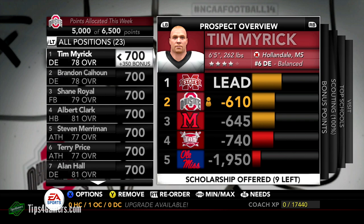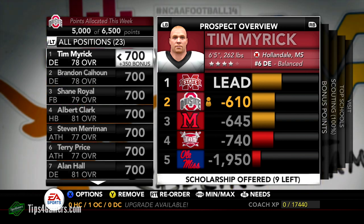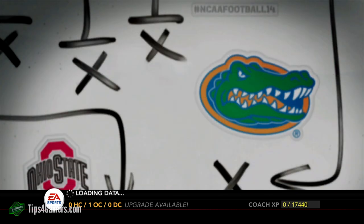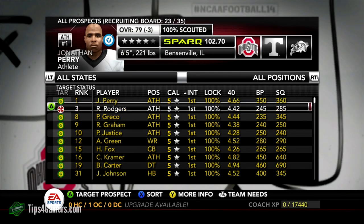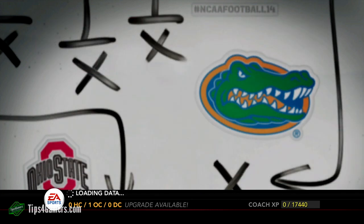If I finish my entire recruiting by week five I'll have points just sitting there, so I'll strategize and put 700 points on guys I'm not going to get just to make other teams waste points, waste time, waste energy on players they should already have. The other big thing — when these guys come up for visits, have them visit as soon as possible because the visit is going to increase your points drastically. You don't even have to win the game; it could be a bye week. Just get them to come in as soon as possible.